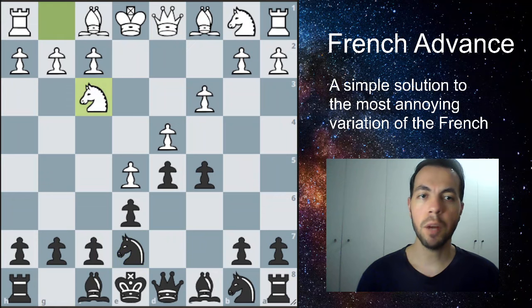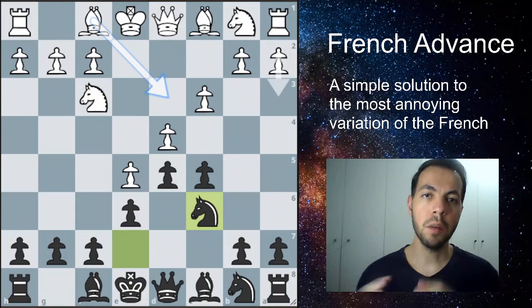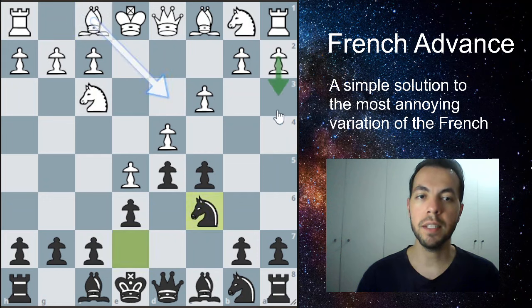White is probably going to develop their knight to f3. We're going to play our move, knight e to c6 — this is our plan all the way: move the knight from the kingside to the queenside of the board. More often than not, white is going to play bishop to d3. We're also going to see what to do in case white plays a3, preparing the move b4, but let's talk about the bishop line first.